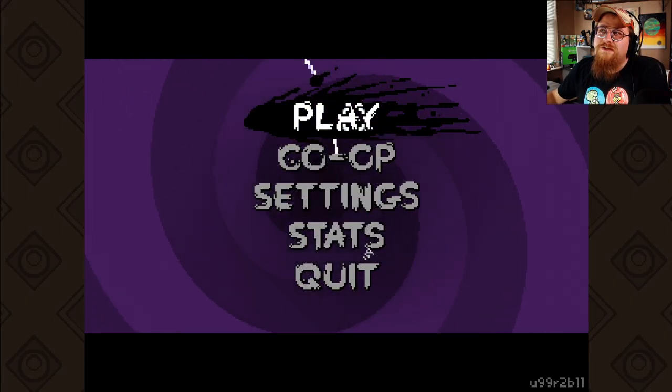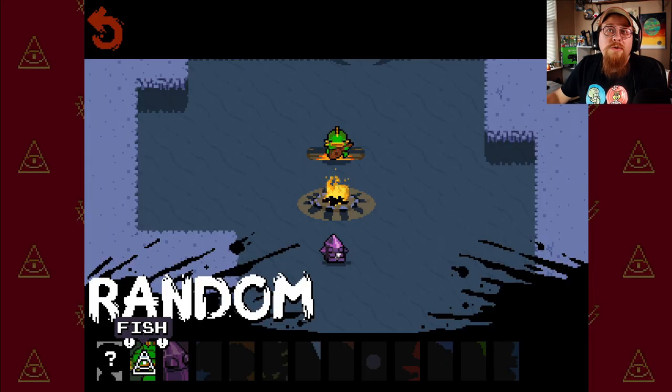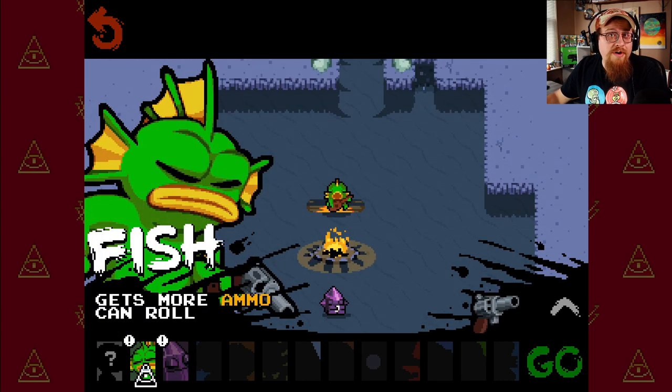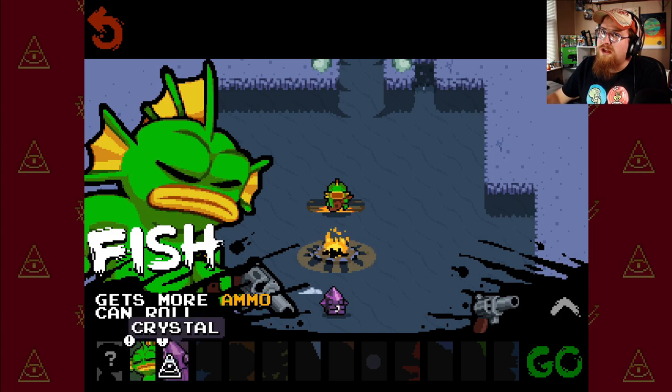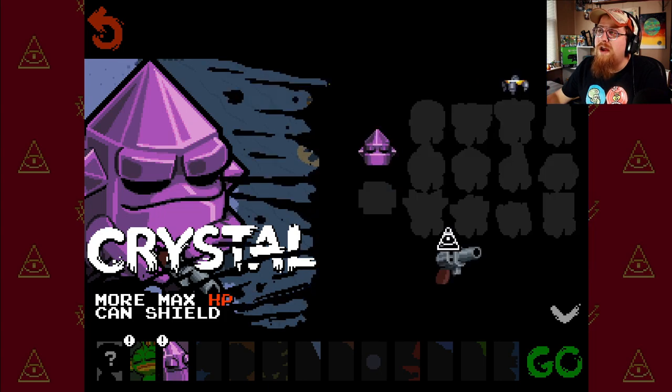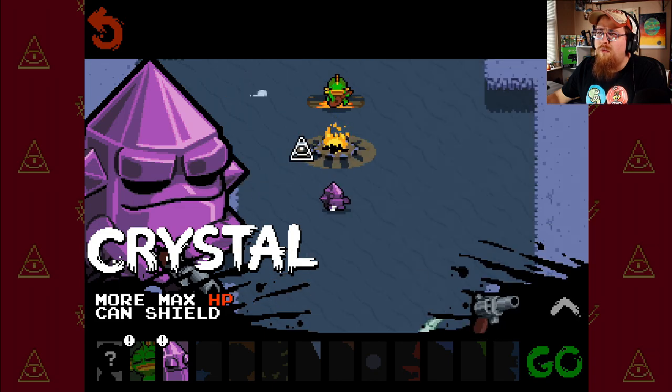As you can see, it's very retro style. We are starting a new game now and we have two characters we can pick from. We got a fish and a crystal. The crystal has a shield and more health that he starts with. The fish gets more ammo and can roll, which I cannot really make the most of rolling yet, but the shield reflects the bullets. So that is really good. And we have no extra weapons or anything, so let's start this game.